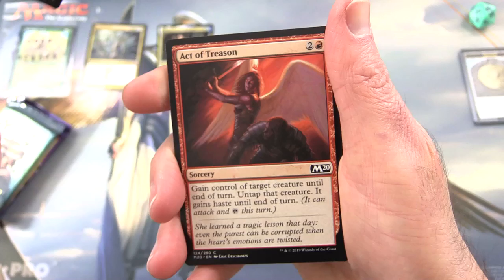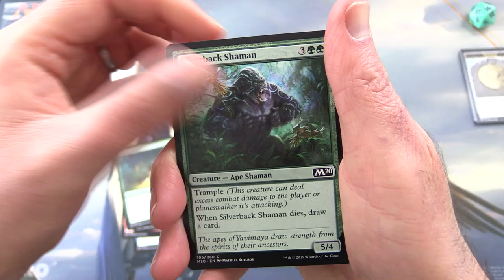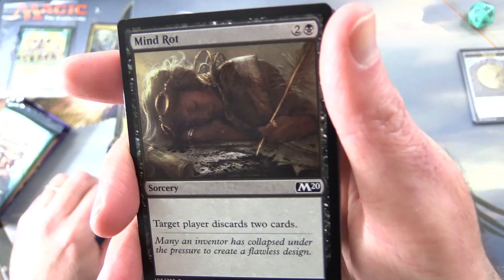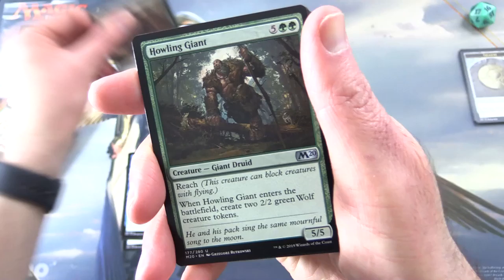We have Frilled Sea Serpent, Act of Treason, Inspiring Captain, Fathom Fleet Cutthroat, Ferocious Pup, Silverback Shaman, Gorging Vulture, Tectonic Rift, Winged Words — where are the merfolk I say — and Mind Rot. If you watch too many videos on this channel you'll rot your mind, but keep watching and that'll clear right up.